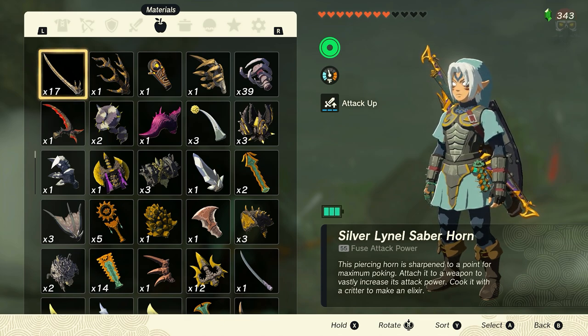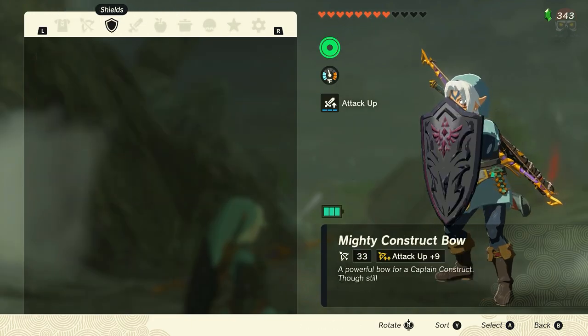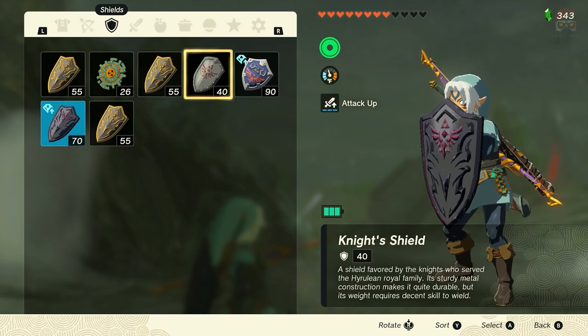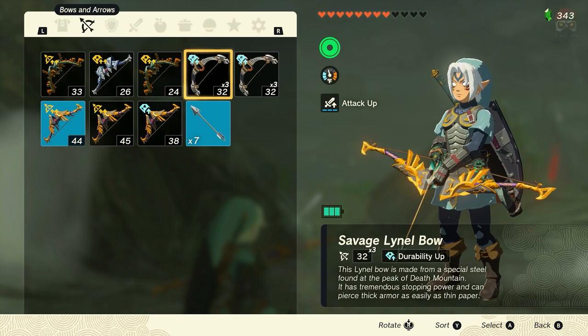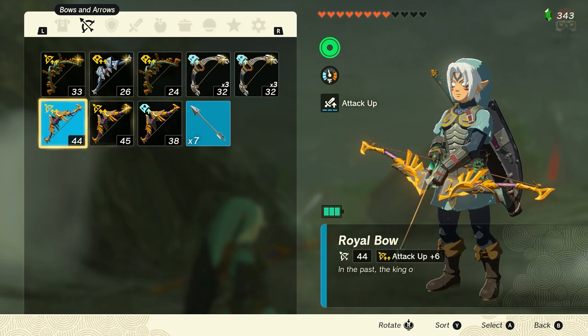You've got to get really good timing with this one, so I'm going to try to walk you through it as best I can. You see these silver Lionel Saberhorns? I started with five and now I have 17. It is a little bit of getting used to — you're going to have to trial and error it. I'd suggest placing down a save prior to. You're also going to want a weapon like a sword equipped, and a shield equipped. And then you're going to need multiple bows — at least three bows. It doesn't matter what they are, just three bows.